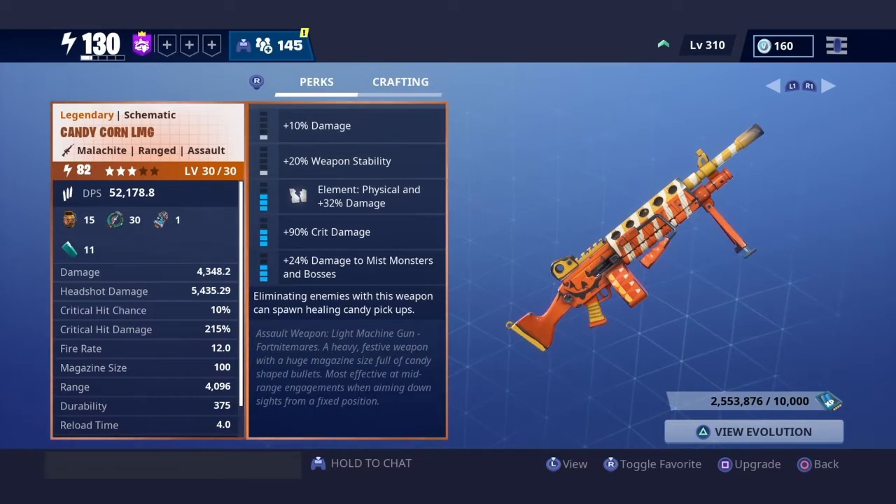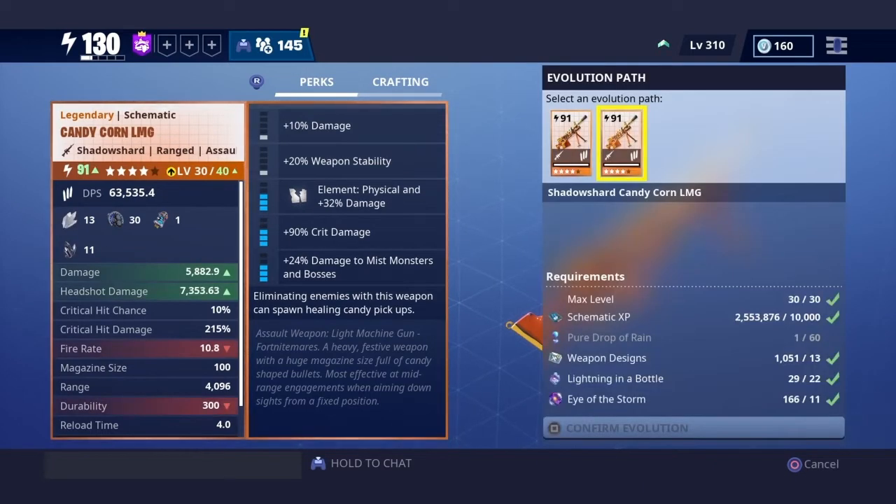Most of my guns are shadow shard. I think I have like one or two guns that are obsidian, because you cannot put explosive weapons to shadow shard — explosive weapons have to be obsidian or bright core. That's why some of my weapons are bright core. I think I have one or two swords that are bright core. But as y'all can see with the candy corn LMG right here, there's a big difference.